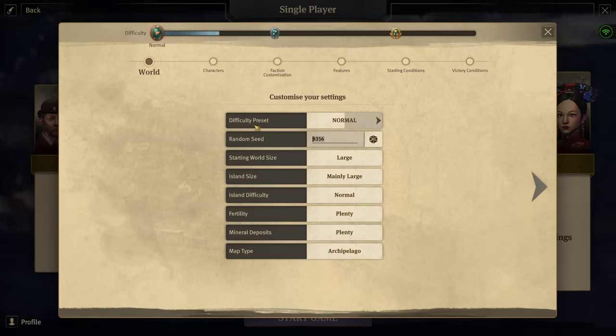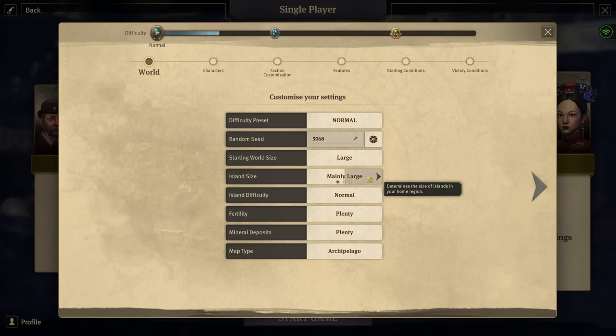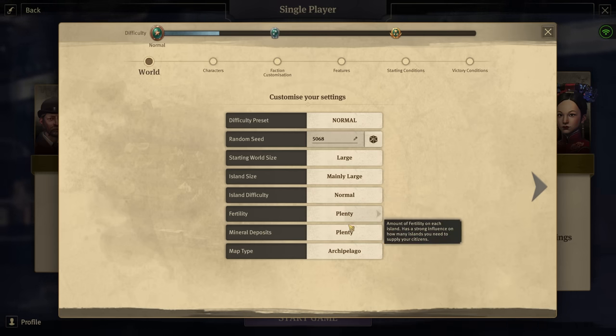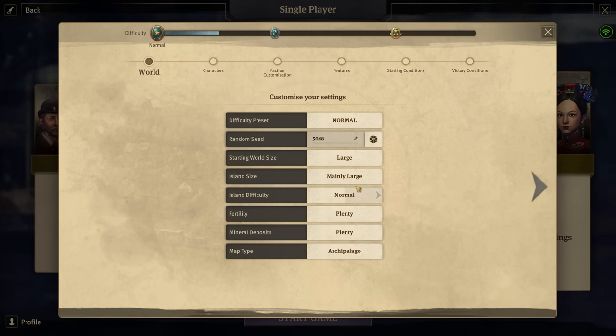It's a very good seed. Just make sure all settings match mine for the seed to work. We're going with mainly large islands, large island size, large world size, and normal difficulty. We're going with plenty of fertility and mineral deposits. This actually adds difficulty to the AI opponents because they'll have more resources, bigger cities, and larger fleets — so this is important for maximum difficulty, as paradoxical as it might sound.